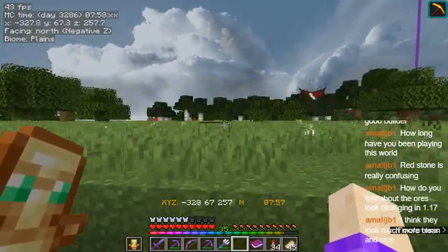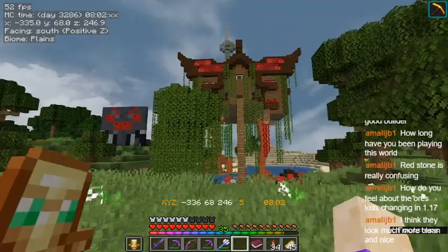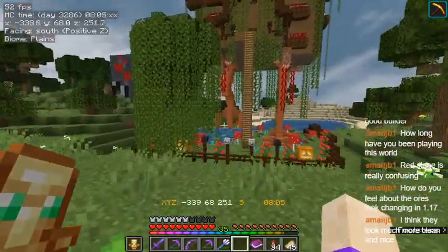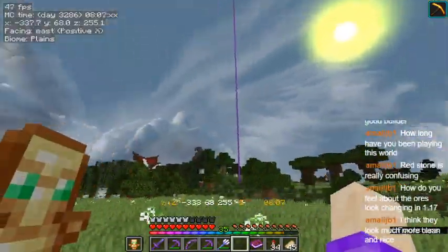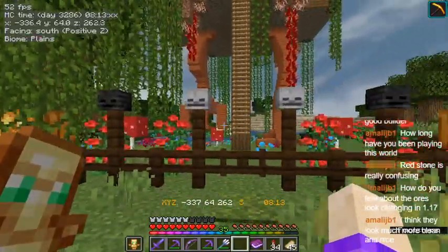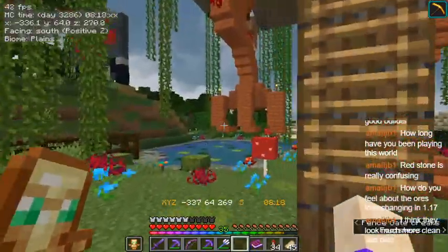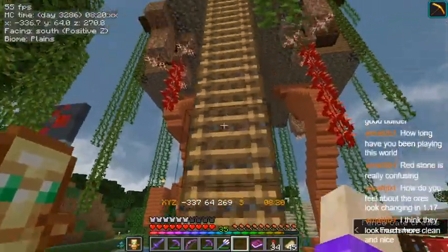This is my witch hut - this is my most latest build right here, this is what I just finished building. Because the way the island is laid out, I thought this area was a little empty. So this is my Baba Yaga hut. Please do not mention that my knees are backwards - I know. I screwed that up.